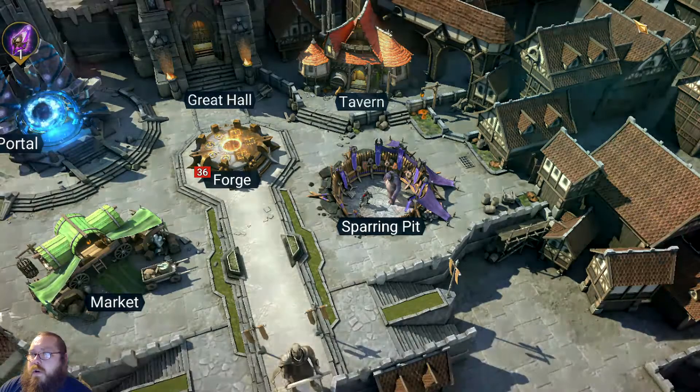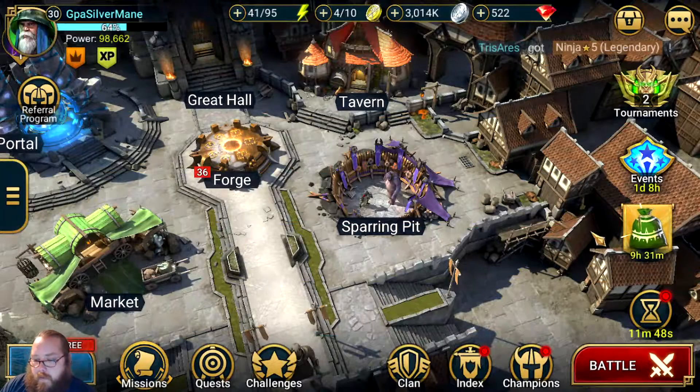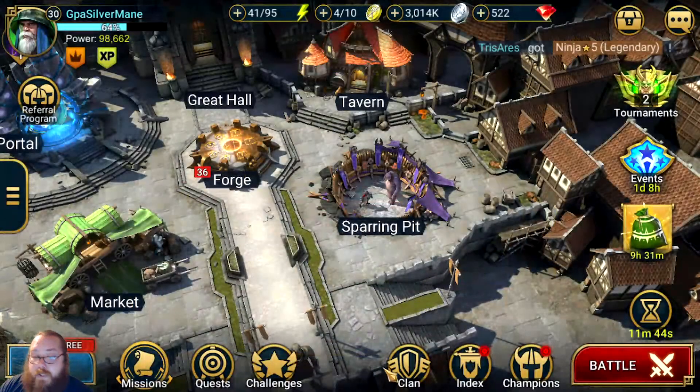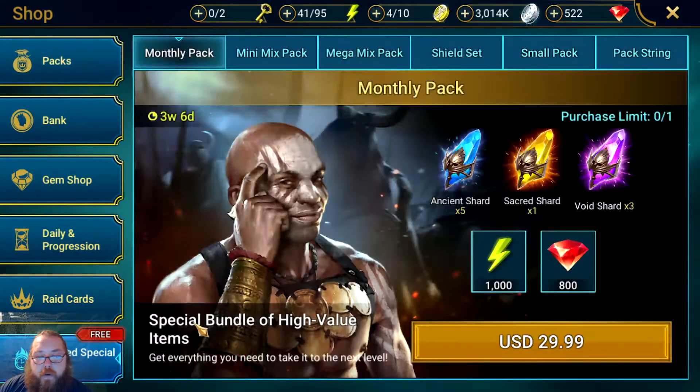I was having problems earlier leveling up gear — it kept saying successful but no level was being added, eating my silver with no result. Once they fixed the glitch after the update, it turned out my gear had actually reached level 11. I didn't know that at the time. Since it's been fixed, I was rewarded 300 energy, which is quite awesome. I'll go ahead and grab my free stuff — free is always good.